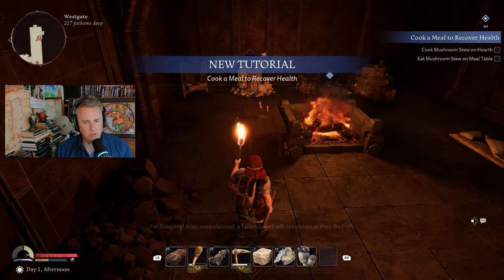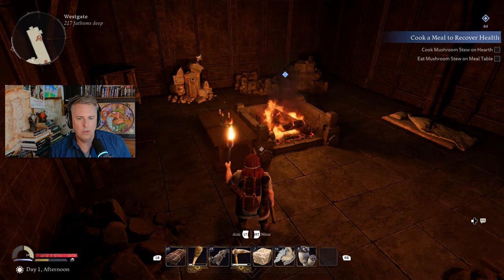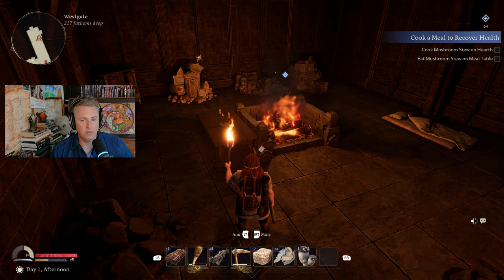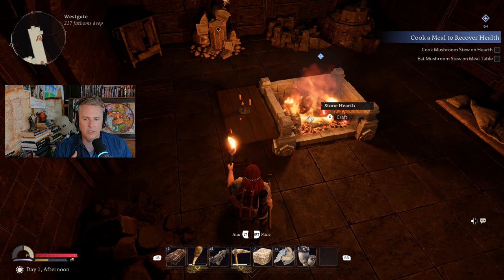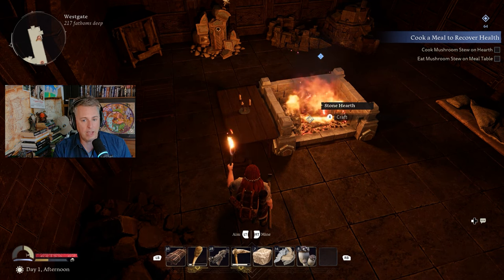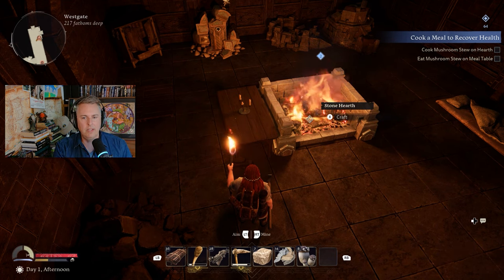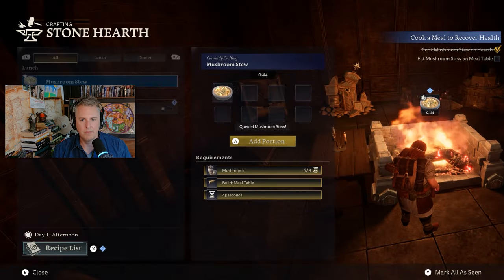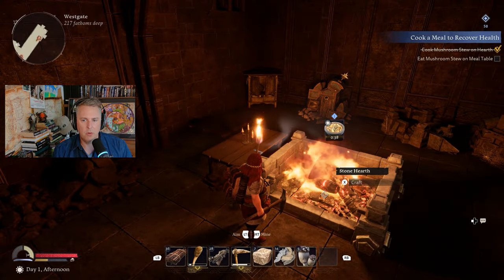The next tutorial teaches us about the food system, which is a little different in this game. There are two kinds of food: rations, which you take with you and eat out on an adventure, and meals, which have to be eaten at a meal table and are the bigger ones. You can cook or scavenge rations and they're a little rare. When you really need to recover your energy, stamina, and health, you come back to your base and cook yourself a meal. There's more nuance to the cooking system about breakfast, lunch, and dinner, but for now we'll just cook and get going.